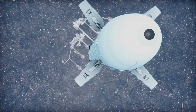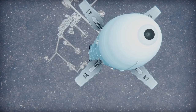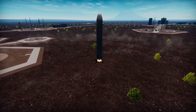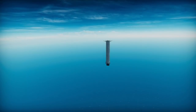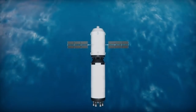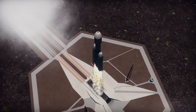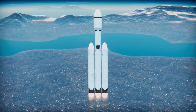A great thing about this launch vehicle is it has return-to-launch-site capabilities. I was so close to landing on the landing pad — I missed it by mere meters, which was rather upsetting. So we sent the two side boosters back to the launch site. The core booster unfortunately crashed into the sea because it was not very well designed, and obviously sea landings are never good for these vehicles.